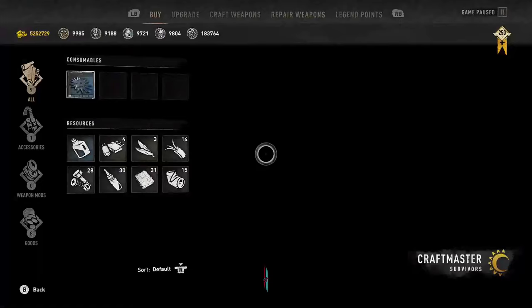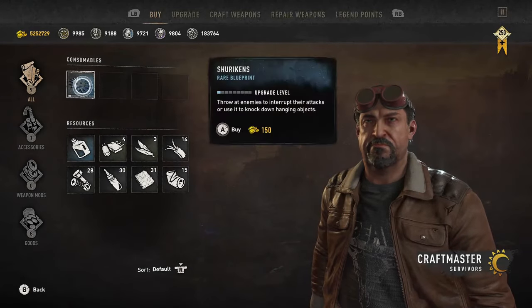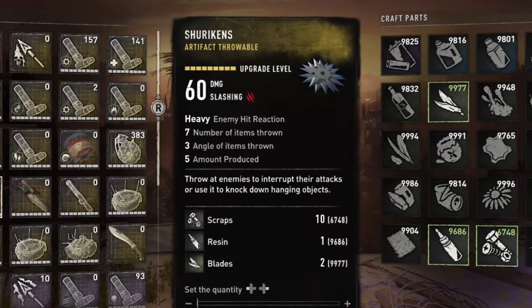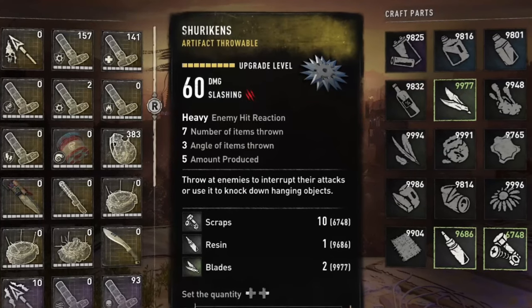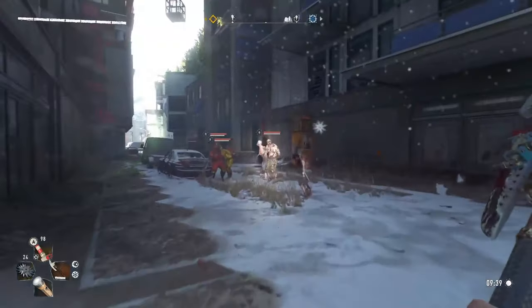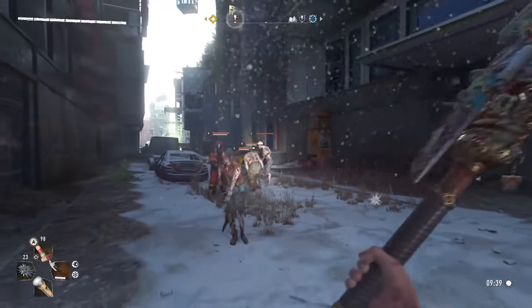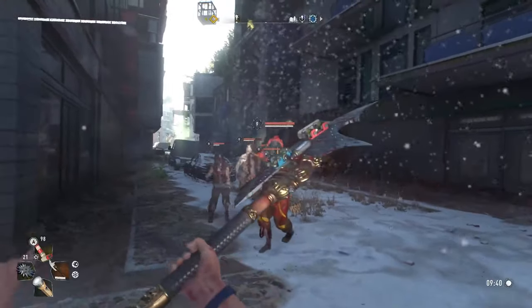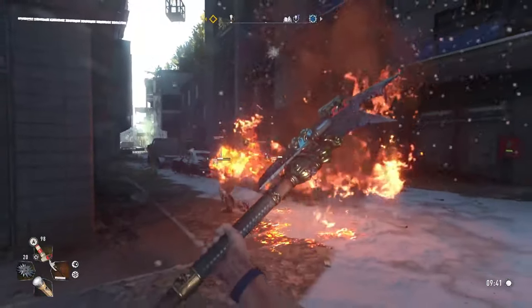The other new throwing weapon is the shuriken. These can be found at any survivor craftmaster, like the one at the fisheye. Once fully upgraded you can throw 7 of them at once and only use up 1 ammo. This has a heavy hit reaction to enemies and deals 60 damage. The other good thing is that it will stagger groups of enemies in front of you, including volatiles.